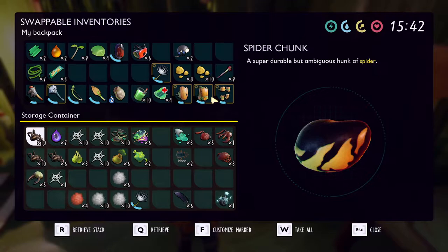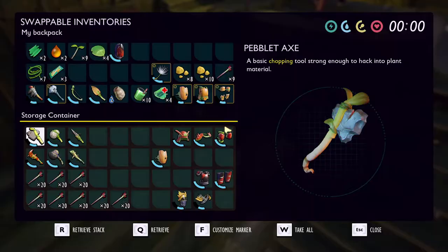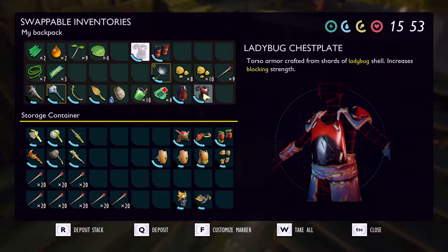There we go — we should now have all the ladybug armor pieces. Let's store the berry leather and ladybug parts back and go get our armor pieces. We'll put the acorn armor back in the chest so we have it available. It looks like it's starting to get to nighttime — I wasted too much time during the day.